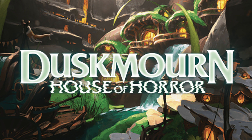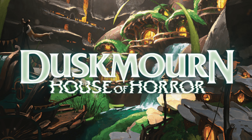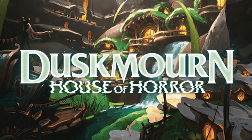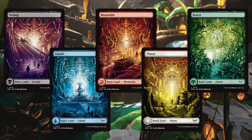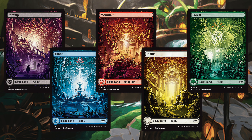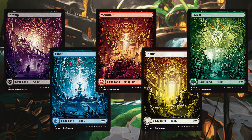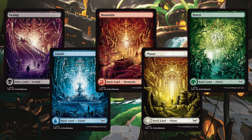Duskmourne: House of Horrors is our last standard-legal set of the year, and it is so much cooler than I thought it was going to be. We haven't really seen many pictures yet, but I am beyond excited. Starting out by looking at the basic lands — these are incredible. They're really hitting it out of the park with full-art lands, especially these. I can definitely see a ton of players wanting to get their hands on a ton of these.